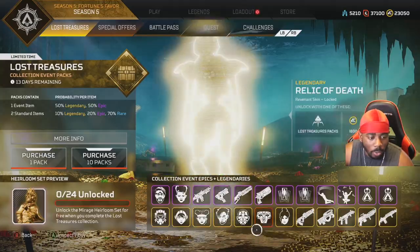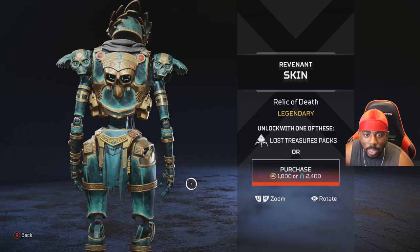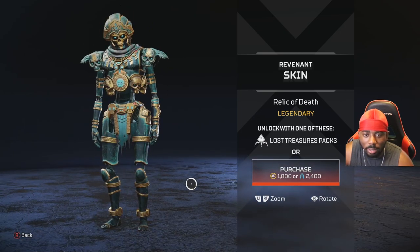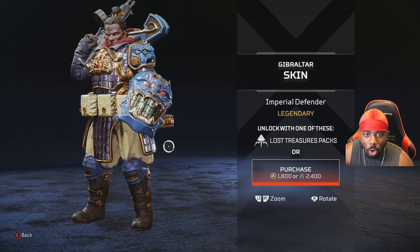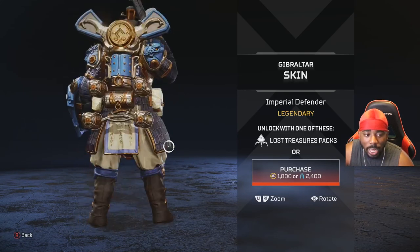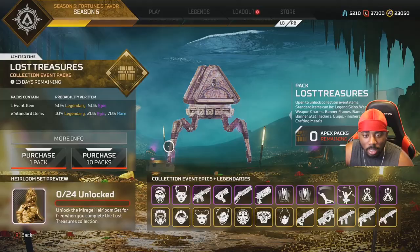The Revenant skin — I already know I like it. I like how they put the jetpack in the back of the skull — nice design, nice design, art team. The Gibby skin — oh my god, this is a really nice one. I needed a new Gibby skin, this is beautiful, this is magnificent.